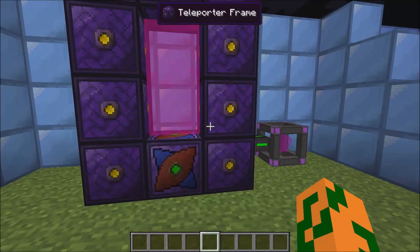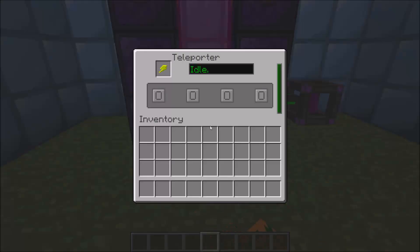Teleporters are pretty simple. You just build the frames in a shape like this and you choose what portal number you want. There are actually 10,000 portals you can choose from. You can only go up, so just set it all to zero — that's just the default.